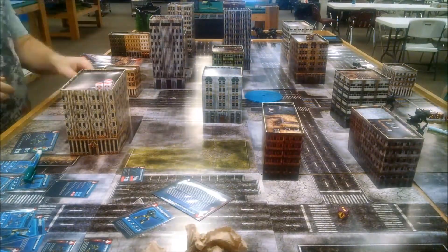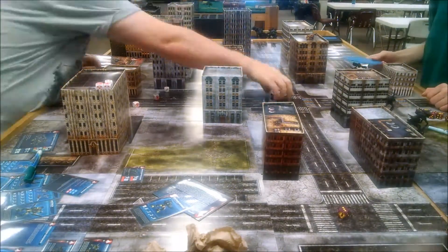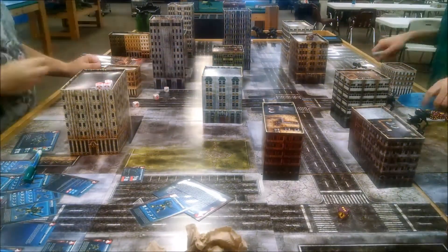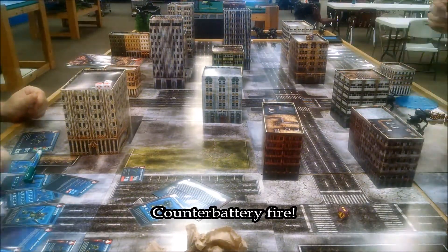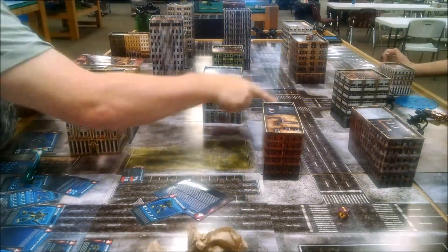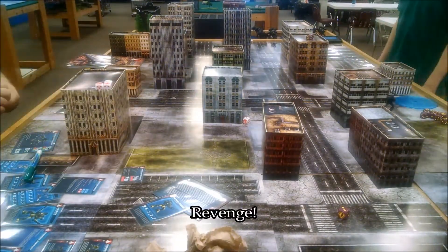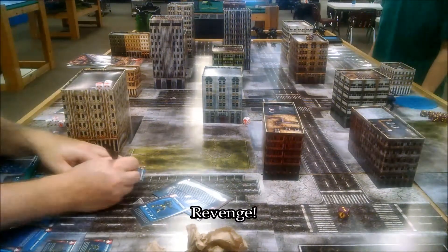Turn three starts with me getting initiative, but I also know that Azonia is going to come on and I have no idea where. I'm thinking in the middle, but I need to get my Destroids going because they're out in the open and going to get blasted again. They move in and lay into those battle pods. My one Defender with Freeman puts three blast marker templates down at strength eight — battle pods start going down. A little counter-battery action, good time for revenge.